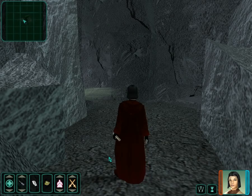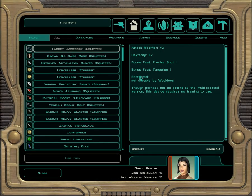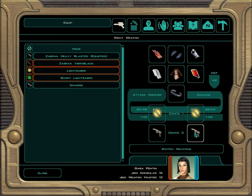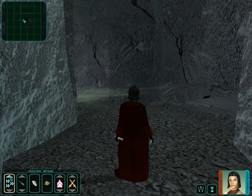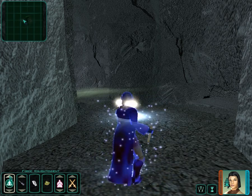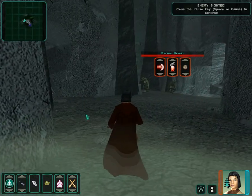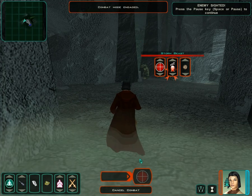Not that you can actually gain light side or dark side points for being nice, but here's the next area. I'm gonna use my blasters a little bit here, just for variety. This area is almost exactly the same as the last one — the map is different, but it's the same set of enemies. I guess there are a couple more of them here.